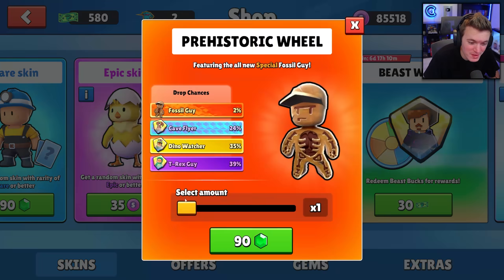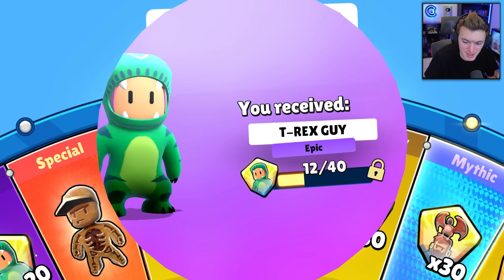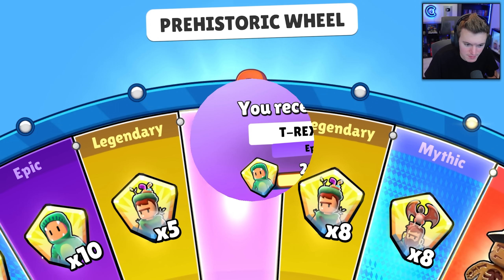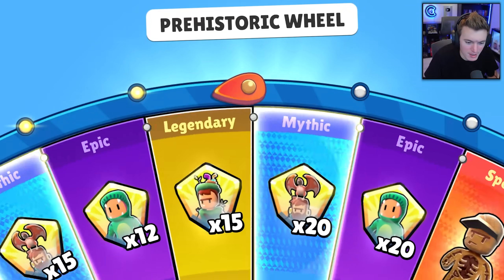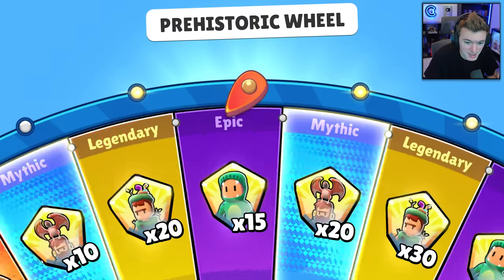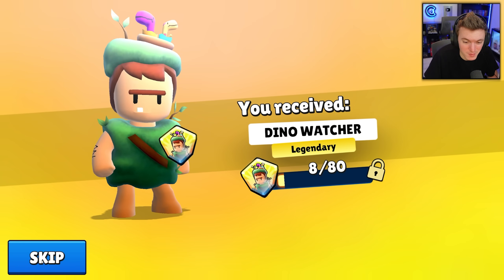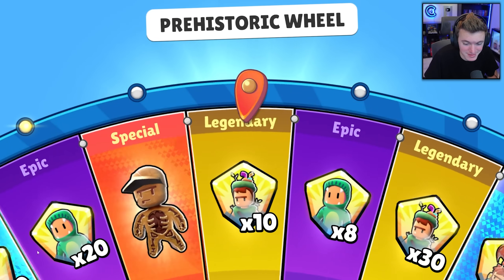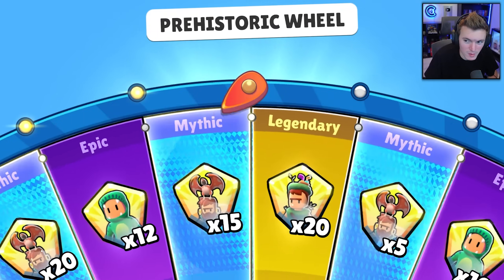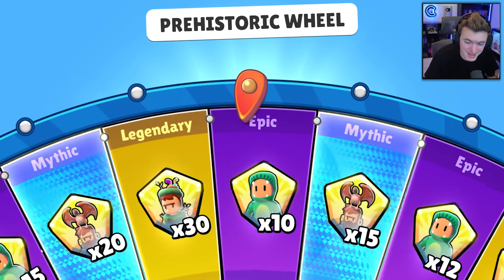Now that we got the special, we can do spins of 10 and get all these shards. Hopefully I won't spend a million dollars trying to get this mythic — the mythic is always the hardest to get on these wheels. Five more of those, nice. I bet we complete both other skins in this spin of 10. We got 20 mythic shards — it's 120 to get the cave flyer, so 20 is a lot. I've never gotten 50 mythic shards in one spin but I'd love that today.